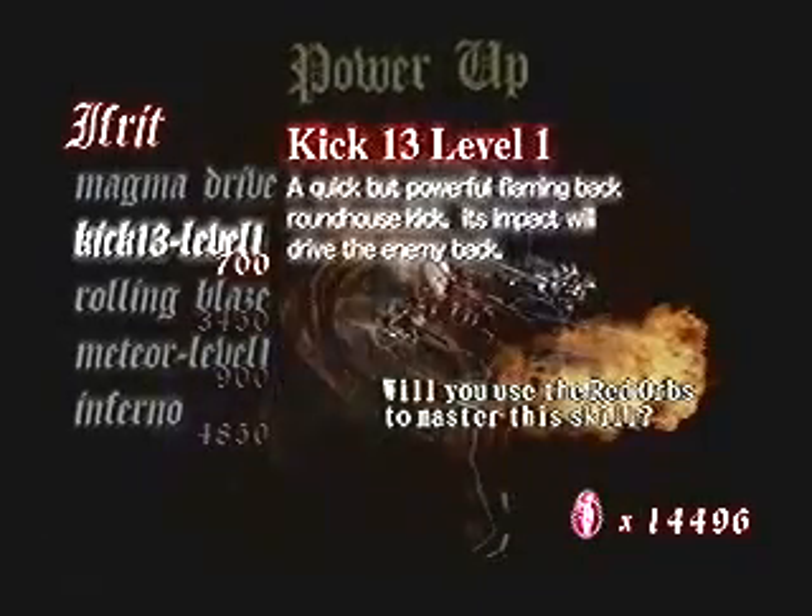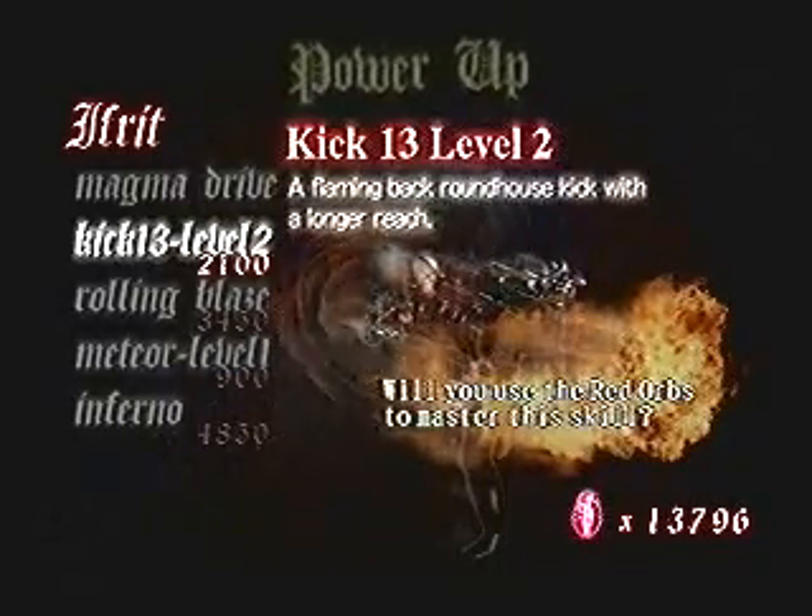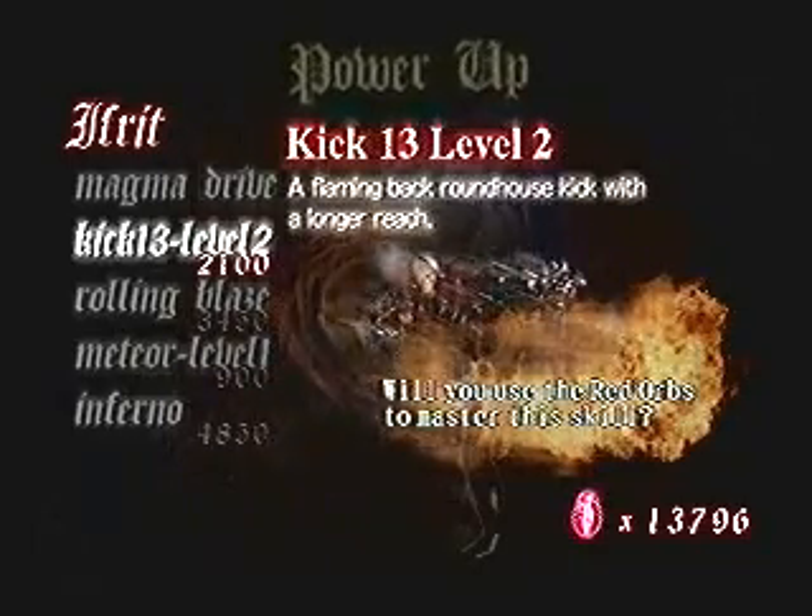Secondly, I suggest that you get Kick 13, at least at level 1. It's your Stinger equivalent and it's really good to have a knockback attack.